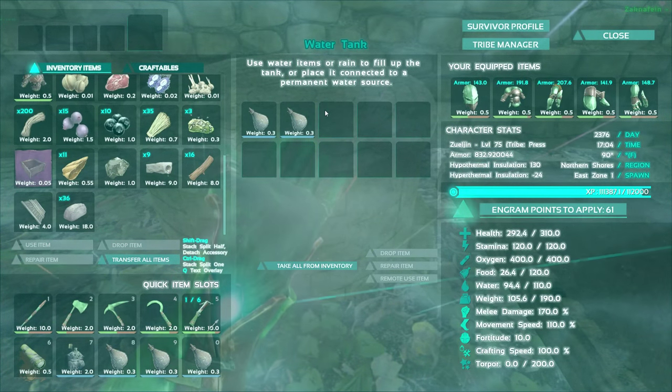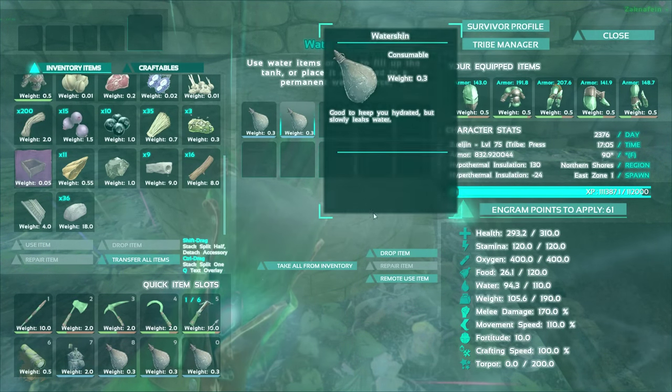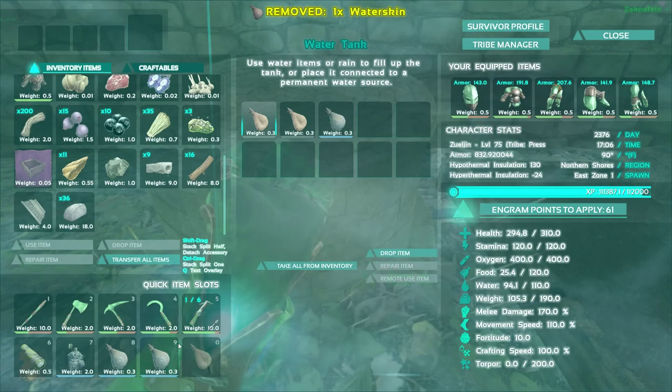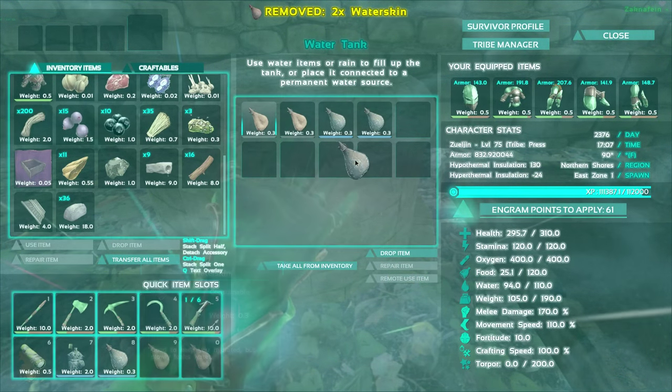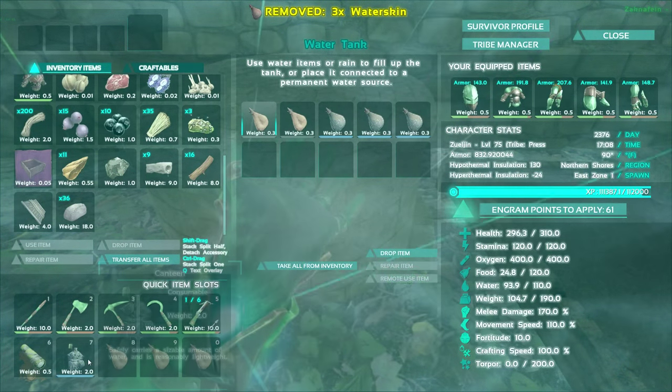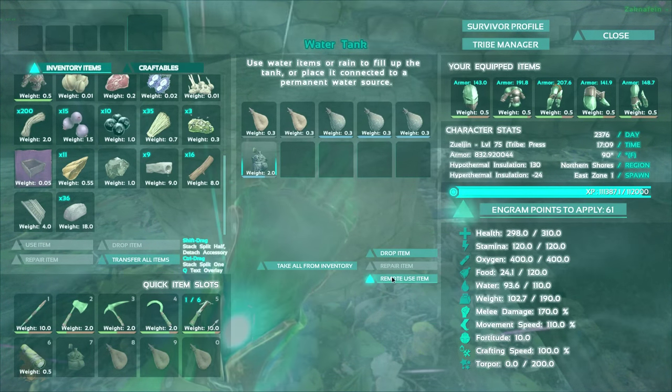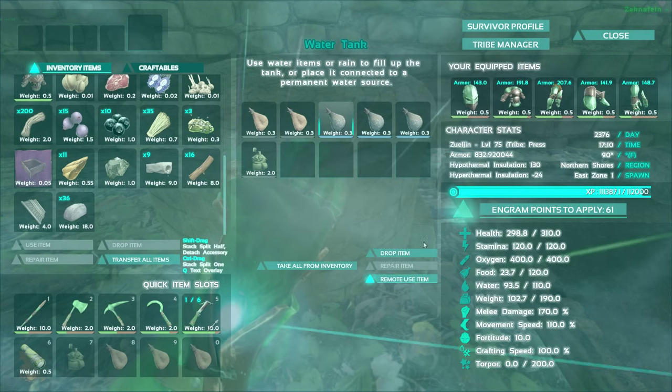It doesn't look like you use water items directly — you have to remote use the items. Very good. I might as well just use my canteen for it too — you can use that three times. Canteens are so good.